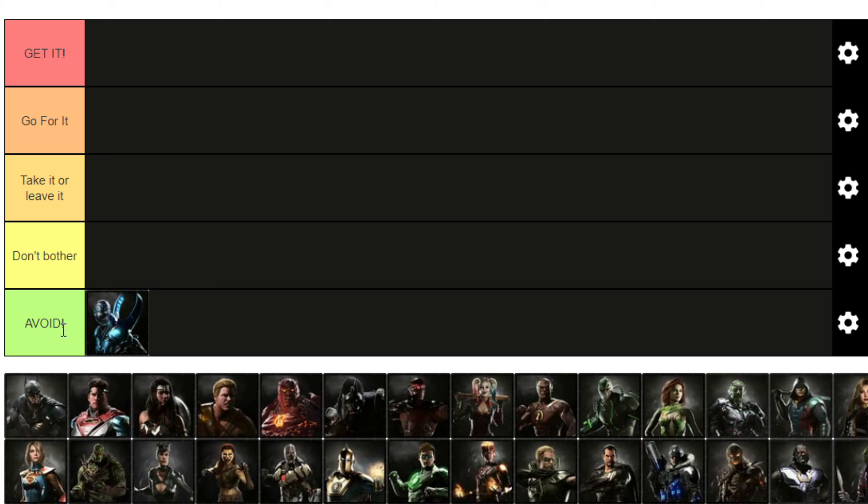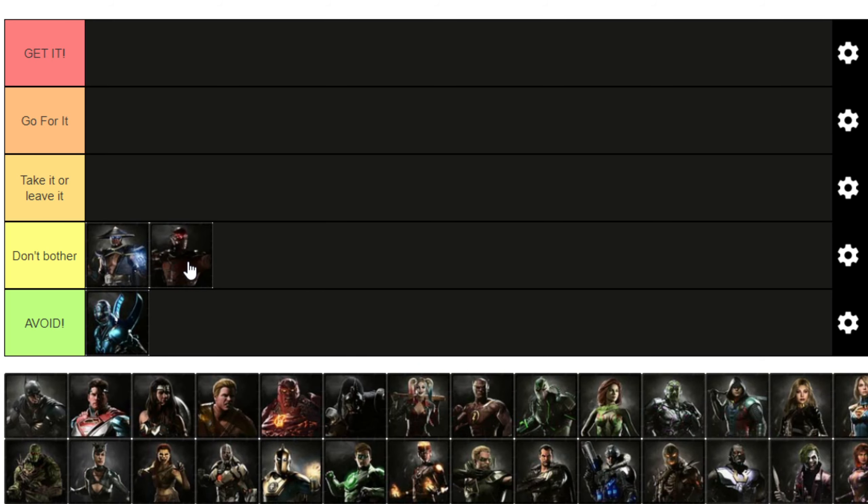'Get It' is a case of it being either really easy and/or so amazing that if you play this character you must have it. 'Go For It' is more of a 'why not' — it's either not terribly hard or it's pretty good. 'Take It or Leave It' is as it says: it's up to you, either not terribly hard or not very good and hard to get. 'Don't Bother' covers Raiden and Deadshot. And I guess I'm going from the bottom up — it'll be a mixed bag, I won't be going in any particular order.